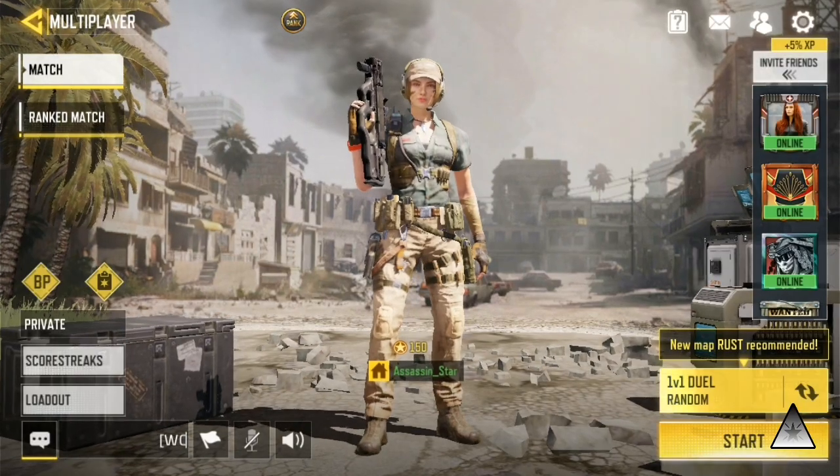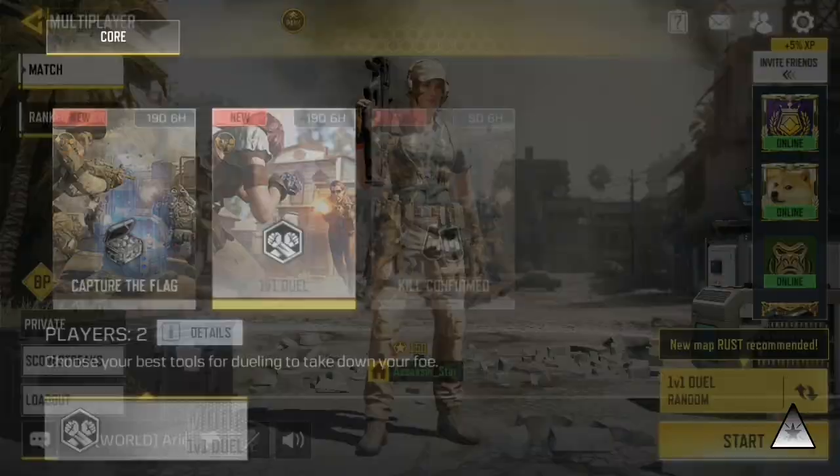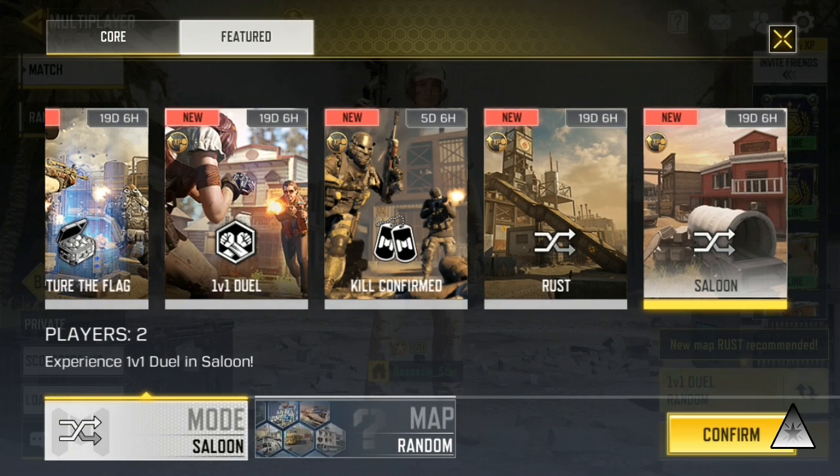Now let me give you some suggestions. First, always choose the featured game mode of Saloon. Doing this you'll never enter the Kill House in 1v1 duel, and all the matches on Saloon are 1v1. Also you get the chance to complete the sixth task quickly.